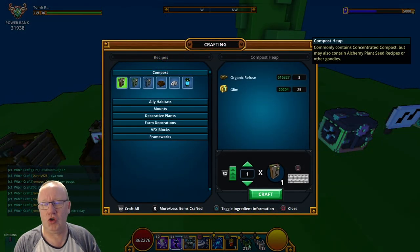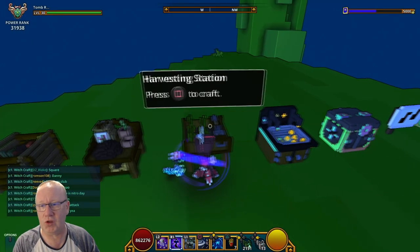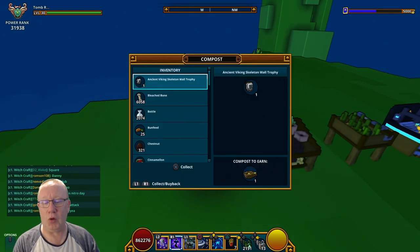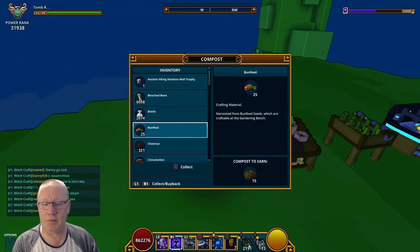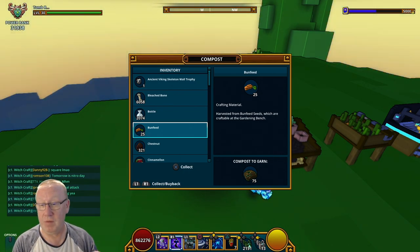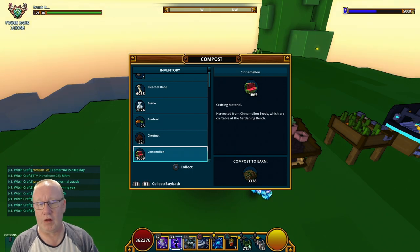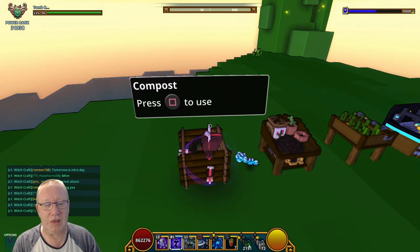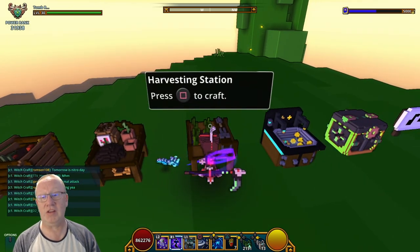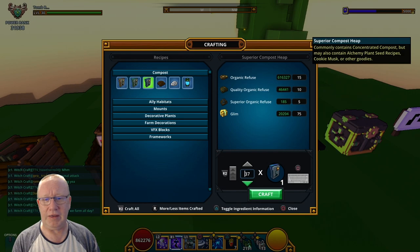By now you should know how to get your organic refuse, your quality refuse, and your superior refuse. I'd also like to point out that you can get quality refuse from deconstructing items like bun feed and cinnamon stuff. That's up to you if you want to do that, or you can just continue doing your farming. So what we'll quickly do now is craft 37 of these.